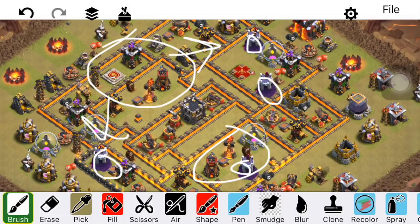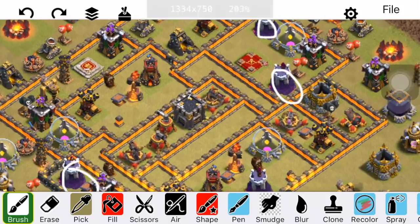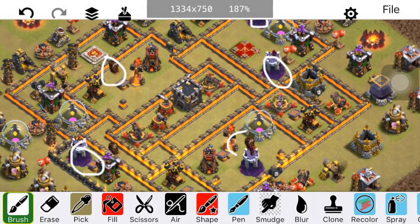Finally, we have some Air Skellies placed by the multi-Infernos to mess up Dragon pathing. We've got one there and one there. They can pull Dragons and help defend lots of different air compositions. You can experiment with where you want to put those Air Skellies.